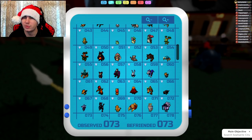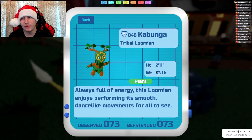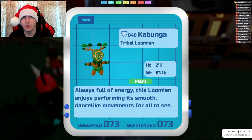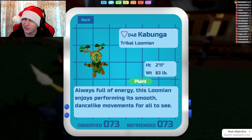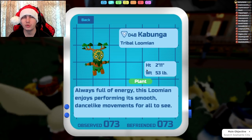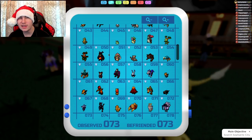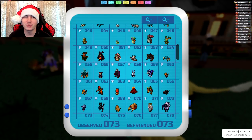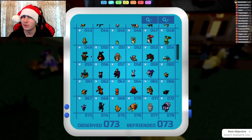Next up is Kabunga. Some people haven't actually found Kabunga's moves yet, but it gets Provoke, Scapegoat — which Charity is going to like — Munk Blast, and Toxic Spores. I didn't really want to go as far as giving it Toxic Barbs; it could potentially get that in the future, but I feel like Wikwiki might be a bit too good with all of those. So Toxic Spores for now.